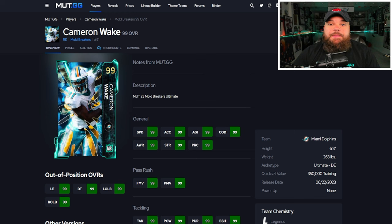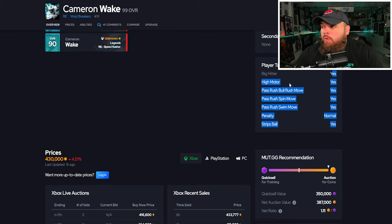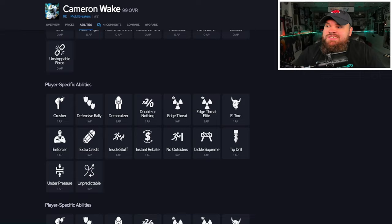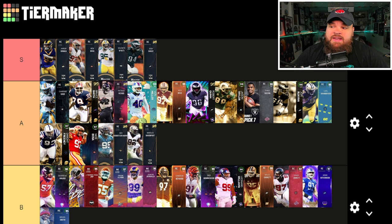After Aaron Donald we have Dolphins great Cameron Wake, who has literally 99 in every single stat, 6'3", 263 lbs — stats wise he's perfect, traits wise also perfect with everything you'd want on yes. But from an ability standpoint, he doesn't get double zero AP ones — he gets inside stuff, no outsiders, edge, or elite, double or nothing. He is a great card, but this game is so much about abilities that he can't be S tier. He is as close to S tier as it gets and is better than everyone in A tier, but he doesn't get double zero AP abilities.